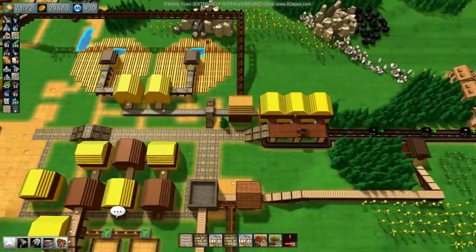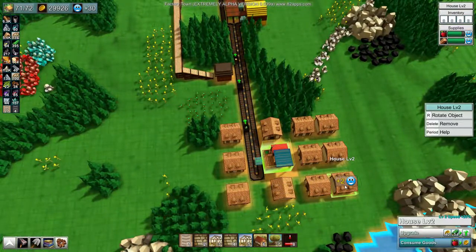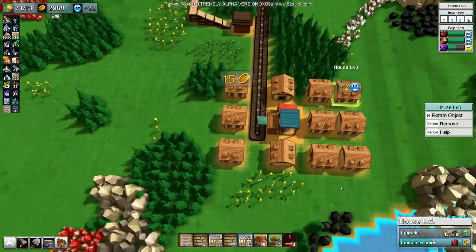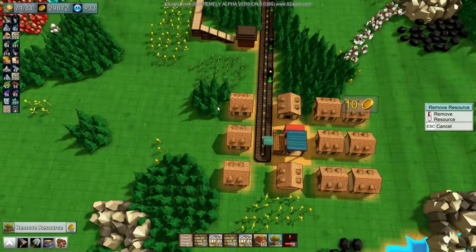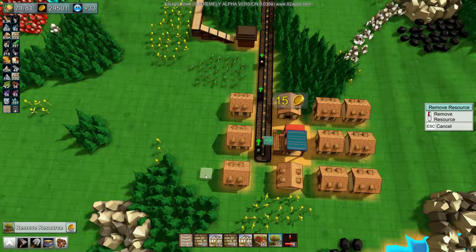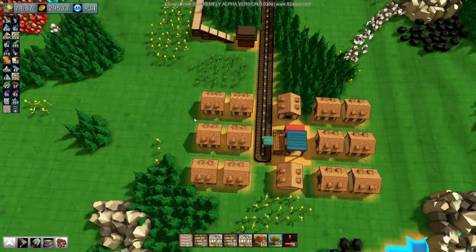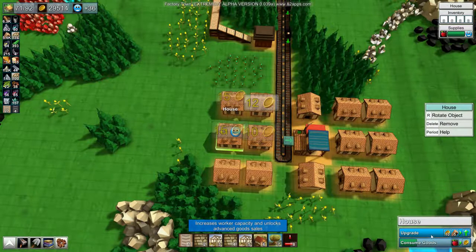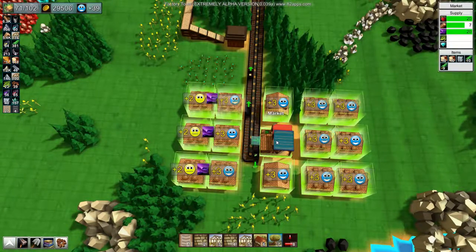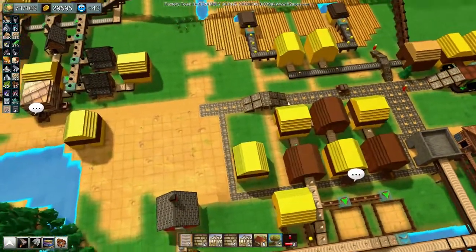I want to switch over to steam power, I really really do, but can't right now because of our stone shortage. Stone — I need to concentrate on stone. Actually, let's upgrade these three houses here, remove those resources, and put in three more houses and upgrade them all the way straight away. This is probably a bad idea because we're struggling for stone, but we do now have 102 people.